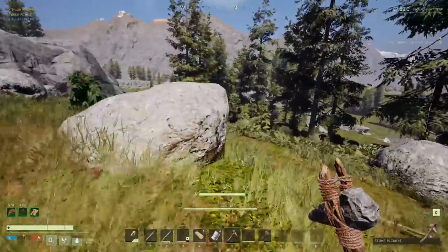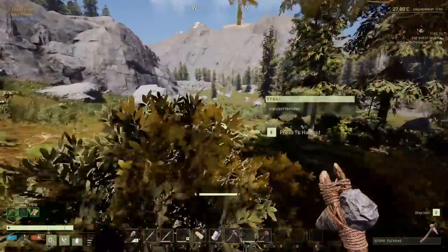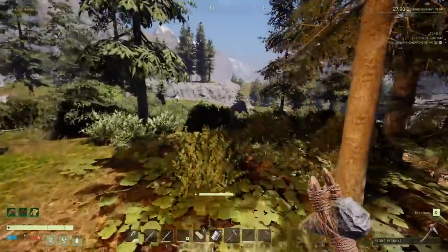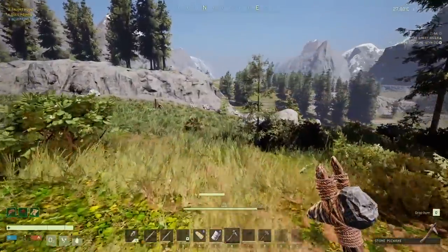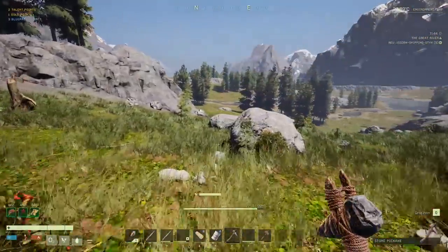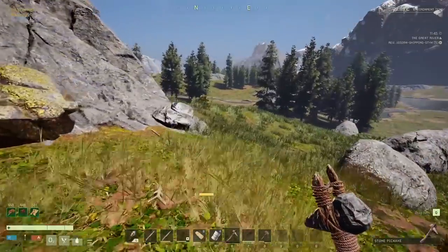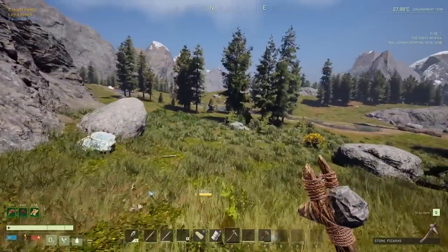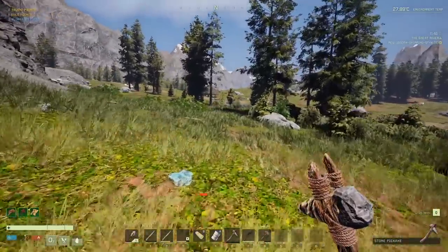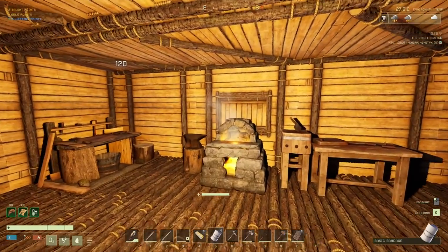I want to mine some stone, make the iron knife, make the iron pick, and then we are going to make ourselves a proper roof. I need a way to get up there to repair the roof. I did not get a chance to put the roof up and we've got a big thunderstorm coming in. This could be very, very bad for me. The worst part of it is about to come in now. Let's see how this goes.